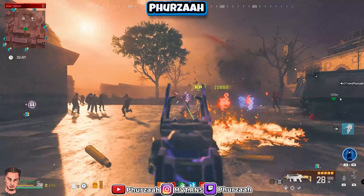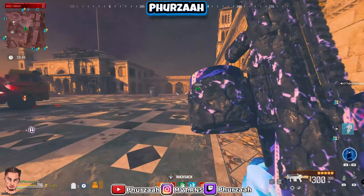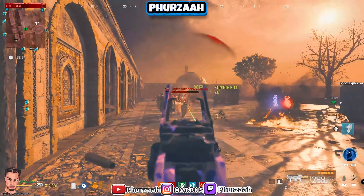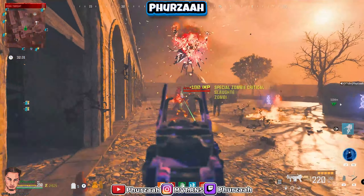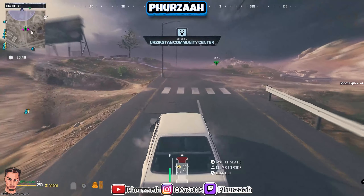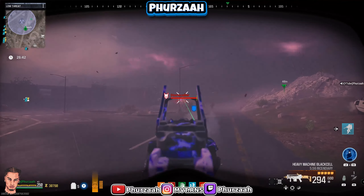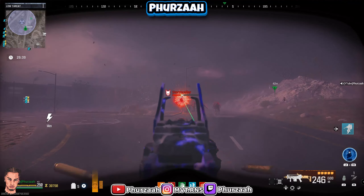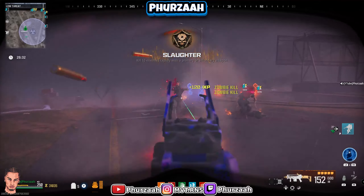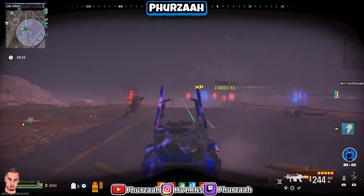He died before anyone else was even able to touch me - crazy, absolutely crazy! The Storm Cooler is at the bottom left of the map so we're going to find a vehicle and go down there. We have a Mega Abomination here so let's take him out real quick - we're just going to shoot him and one clip and he's going to be dead. Everything that walks in front of me whilst I'm shooting this gun is just going to die. This thing makes Tier 3 feel like Tier 1 for real.